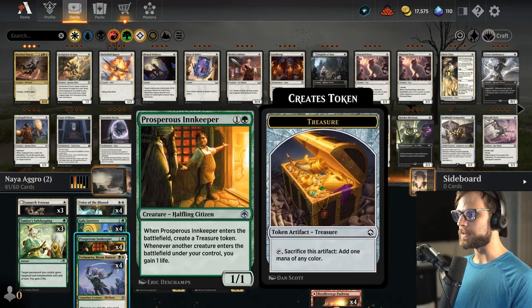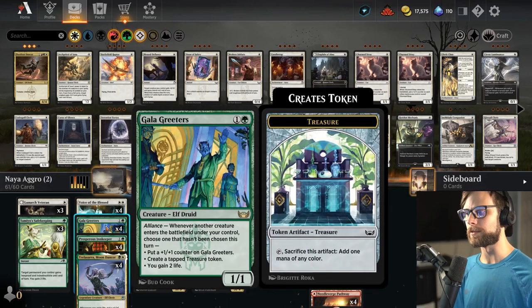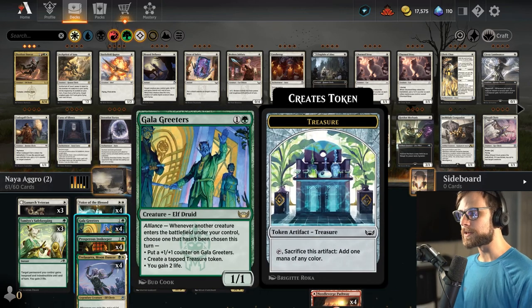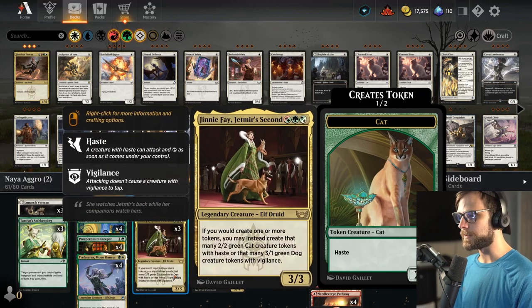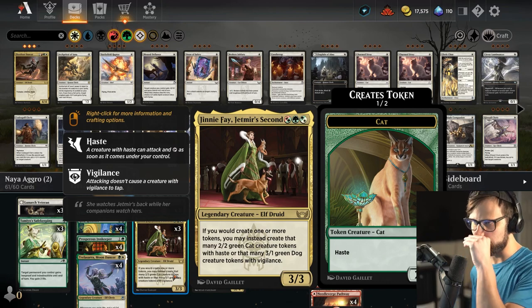Galak Readers and Prosperous Innkeeper obviously have some life gain opportunity here as well, but Galak Readers does quite a bit more. That treasure token is going to work exceptionally well with Jenny Faye — kind of one of the namesake cards of the deck here.